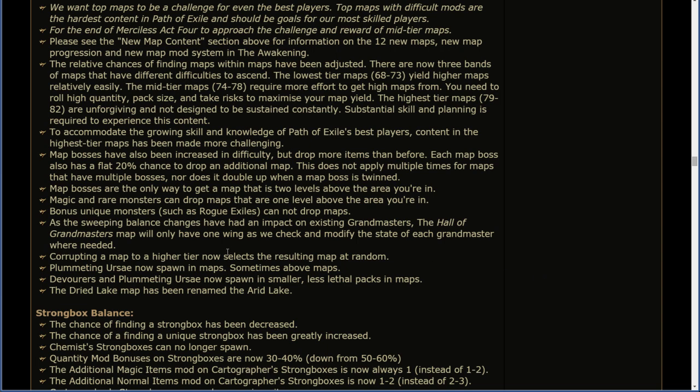Magic and rare monsters can drop maps that are one level above the area you're in. Bonus unique monsters such as Rogue Exiles cannot drop maps. As the sweeping balance changes have had an impact on existing grandmasters, the Hall of Grandmasters map will only have one wing as we check and modify the state of each grandmaster where needed. Corrupting a map to a higher tier now selects the resulting map at random. Plummeting Ursae now spawn in maps, sometimes above maps. The Dried Lake map has been renamed the Arid Lake, as the Dried Lake is currently a zone in Act 4.